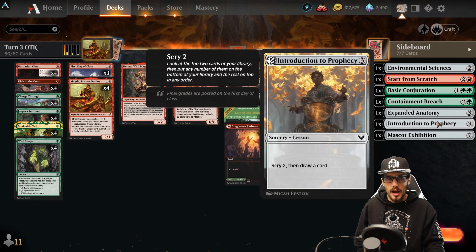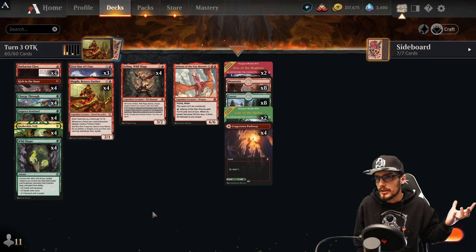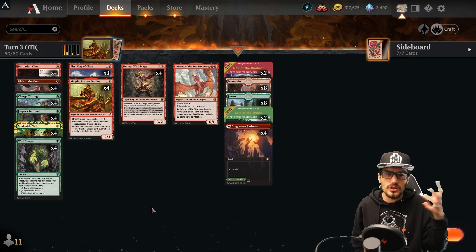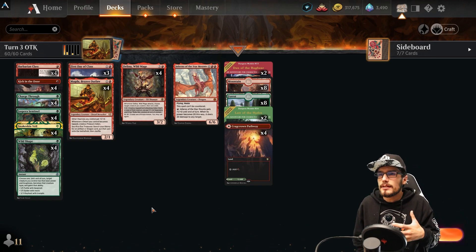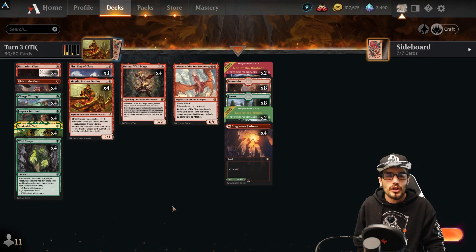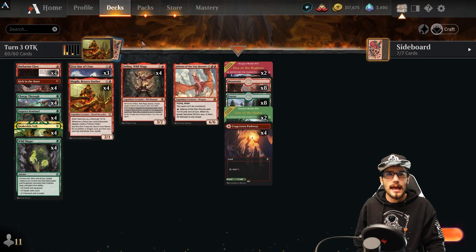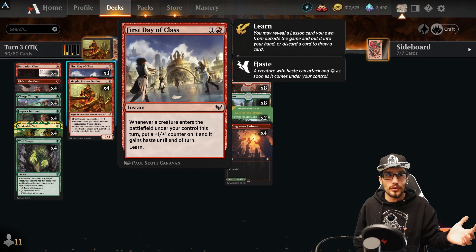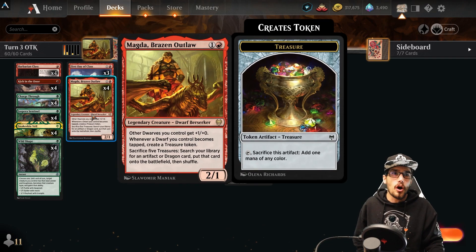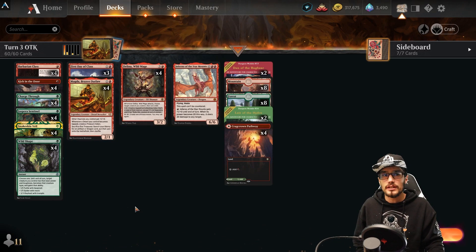The Exhibition from Learn is really nice for the tokens that fill up the field. The Learn is not a main part of the deck but it's a little extra value you can take advantage of. Casting First Day of Class means the next creature that enters will have haste — then you Sentinel the Outlaw, generating two more mana — and then the Wild Mage can come in. A total of about four to five mana is being spent on turn three.